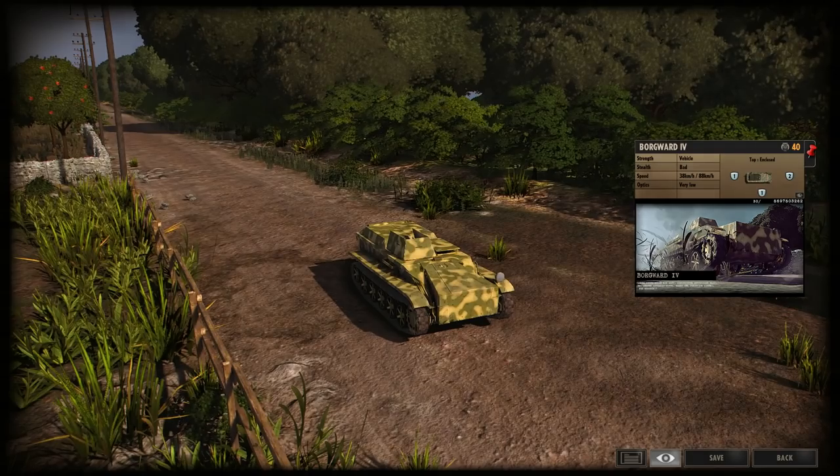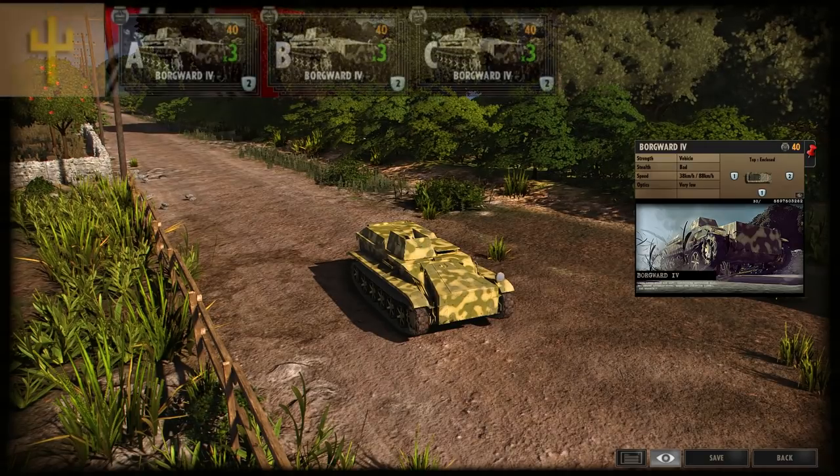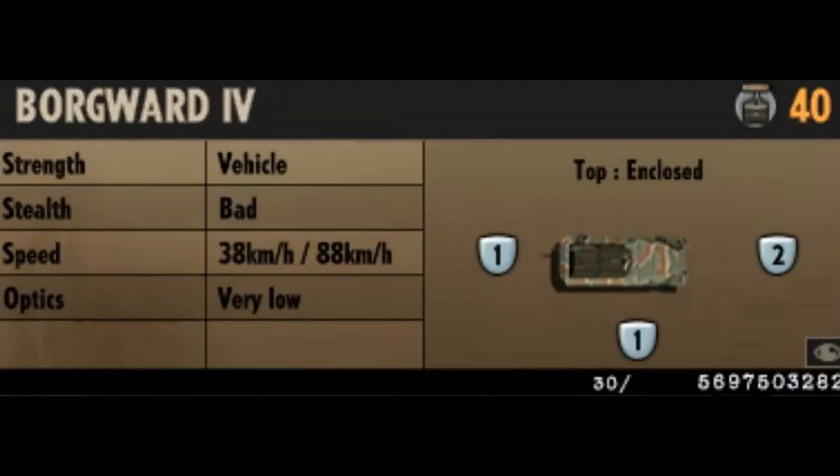In-game, the Borgward IV is a 40-point support unit available exclusively to Second Panzer. It has a weapon of sorts, but it doesn't really have a conventional loader — there's one big explosive within the vehicle itself. All you need to know is it goes kaboom. In terms of stats, it's got two frontal armour, one at the side, one at the back, and it is an enclosed vehicle. It has bad stealth, a speed of 38 kilometres off-road and 88 kilometres on road, and very low optics capability.